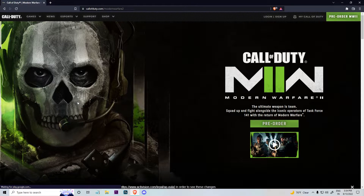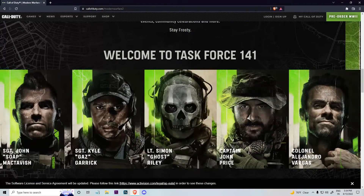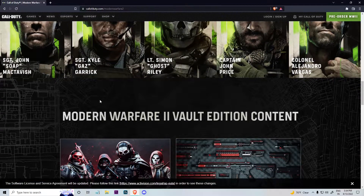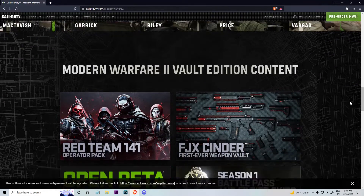I've already pre-ordered the game, so I'll just show you the steps. When you open it, you'll get this home screen. There will be a pre-order option and all the things — Task Force 141, the characters you'll see in the game. And this is the Vault Edition content.